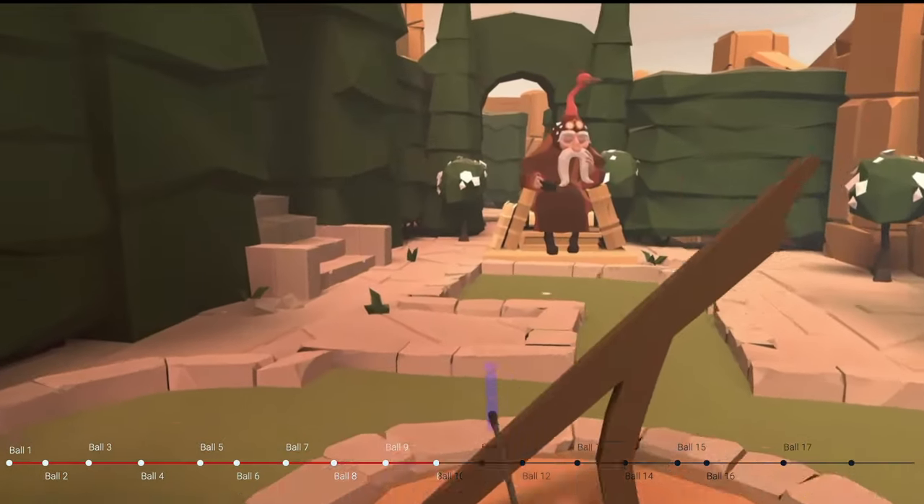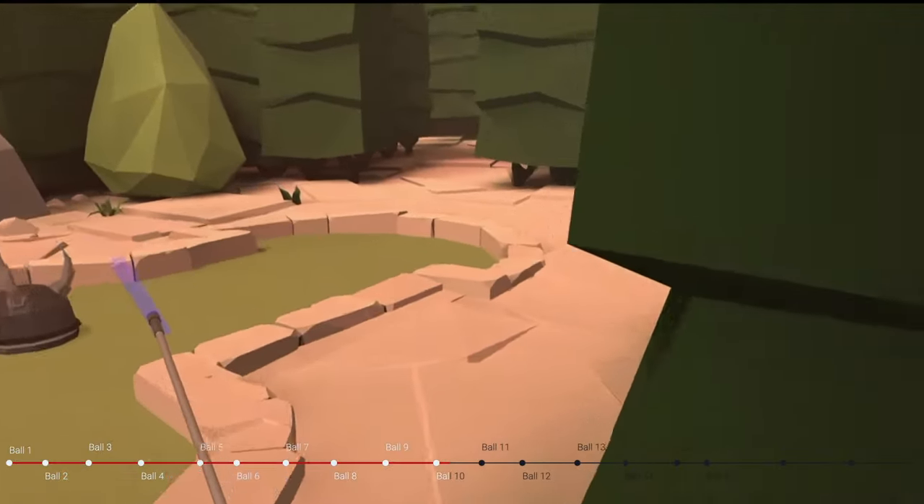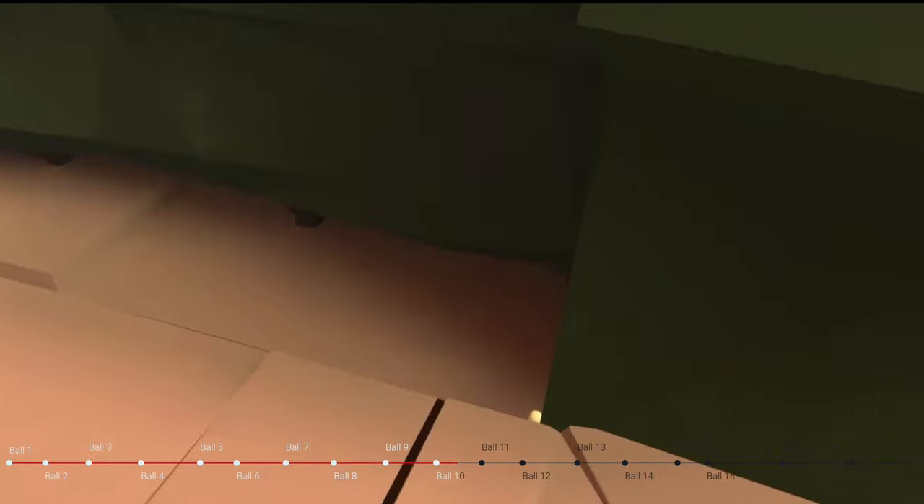Past the sundial and up the stairs, we're going to go to hole number 10. And just to the right at the top of the stairs, you'll find ball number 10 right on the ground.